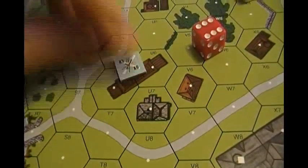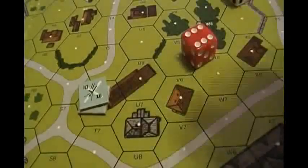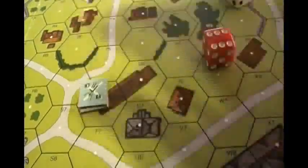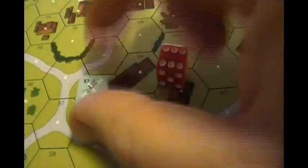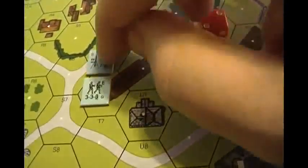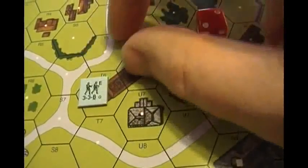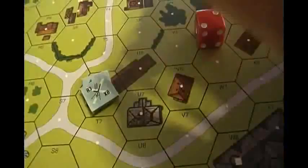Another thing you can do during the rally phase is fix broken machine guns. If you have a good ordered unit with a broken machine gun, you can try to fix it. On a previous turn the machine gun broke by rolling a 12 — it's upside down, jammed. On the rear side you'll see a repair number of 3 and an X number of 6. You roll one die: if you roll a 6, it's destroyed; if you roll a 1, 2, or 3 for this particular heavy machine gun, it's fixed; anything else — no effect, it stays broken. A lot of times by the end of a battle you'll see broken machine guns abandoned all over the place.